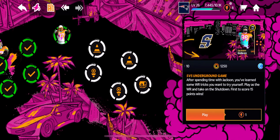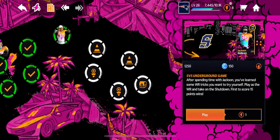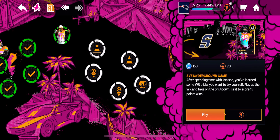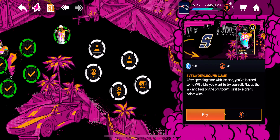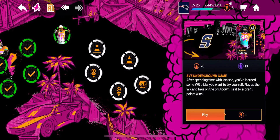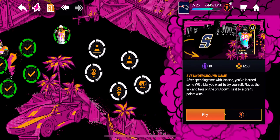What's up guys? I'm back today with another Madden Mobile 21 video. In today's video I'm going to be back with another episode of The Yard. This is going to be episode 10, and in this video we're going to be back again at wide receiver. After spending time with Jackson you've learned some wide receiver tricks you want to try yourself. Play as the wide receiver and take on the shutdown — first to score 15 points wins.